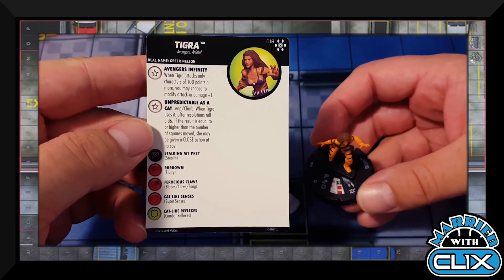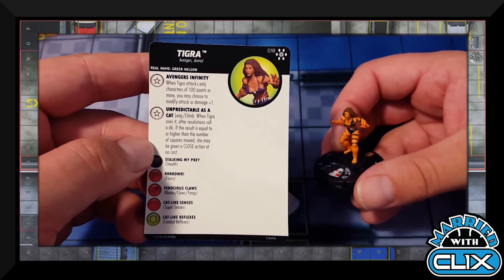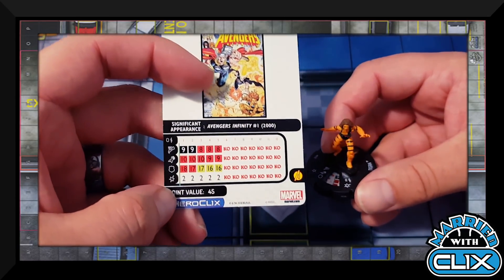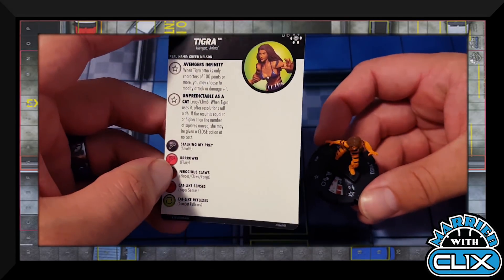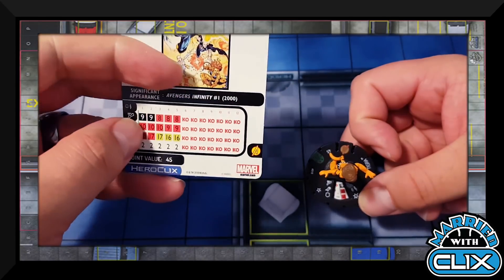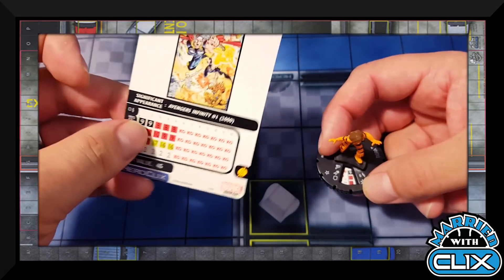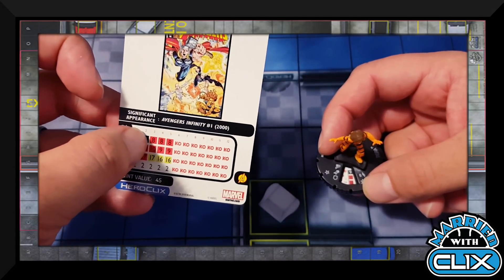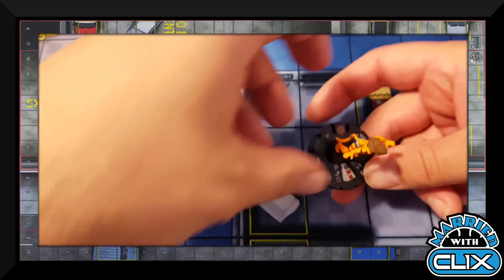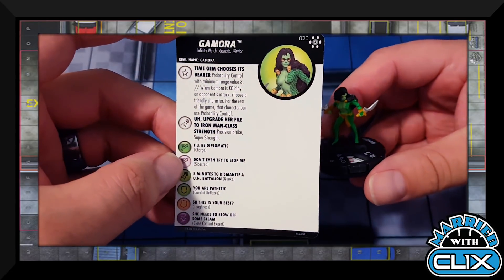Figure 018 is Tigra with Avengers and Animal keywords, plus the Avengers Infinity trait. Her trait 'Unpredictable as a Cat': when Tigra uses Leap/Climb, after resolutions roll a d6 — if the result equals or exceeds the squares she moved, she may be given a close action at no cost, which can come with Blades/Claws and Flurry. At 45 points she's basically a sealed include in this environment. With 11 attack on Blades or 10 attack with three damage, don't ignore Tigra.